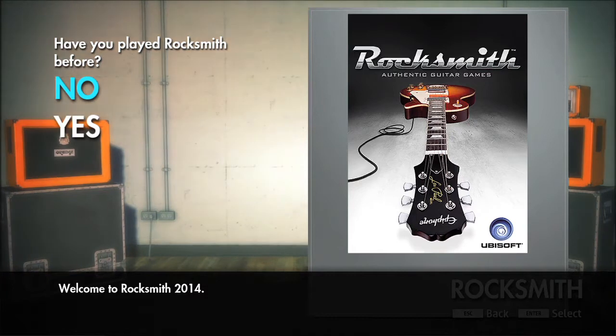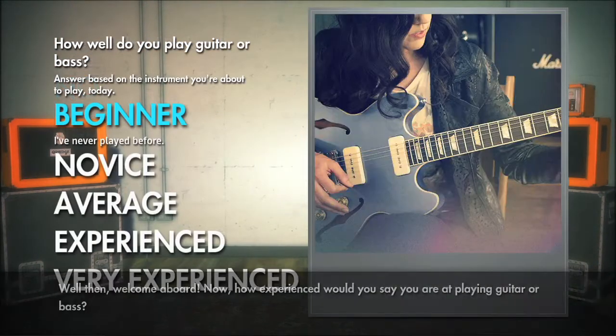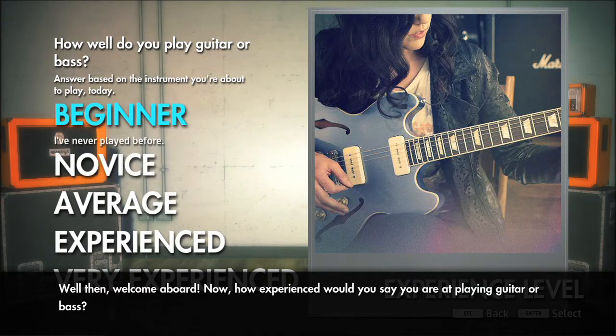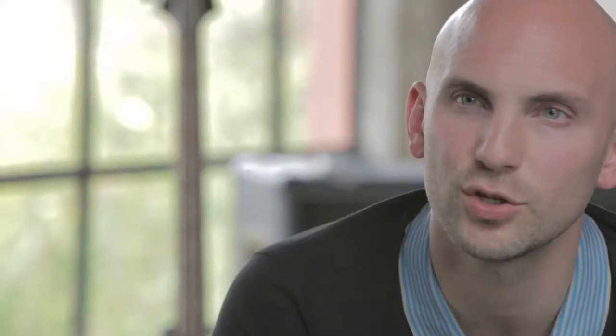When you start the game, you'll be asked a few questions: Have you played guitar before? Have you played Rocksmith before? Depending on your answers, you'll start off with different Dynamic Difficulty settings, or you can just override it manually. But you're never forced into doing anything.